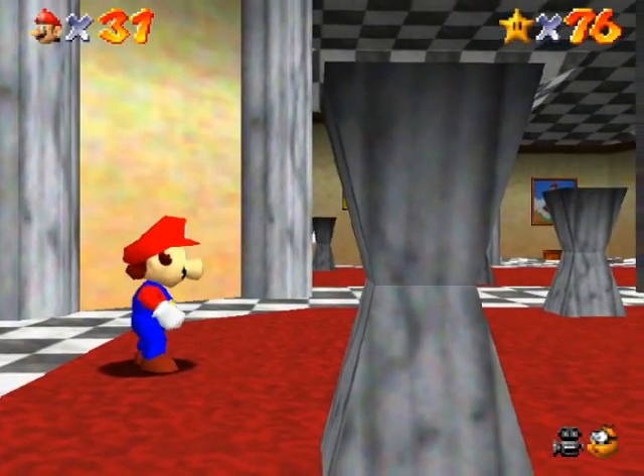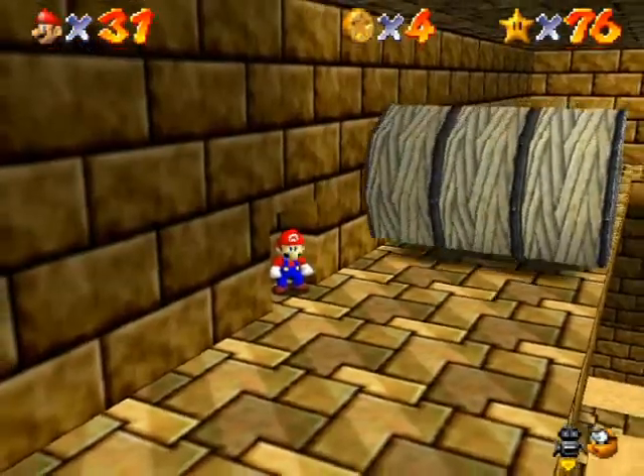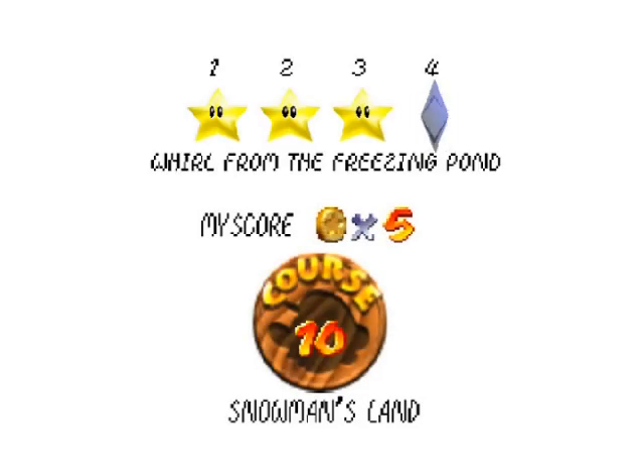Since I keep forgetting to tell you guys the names of some enemies: these are Grindles, and these are Spindles. That being said, hello everyone and welcome back to the walkthrough. Time to continue our star collection with Whirl from the Freezing Pond.